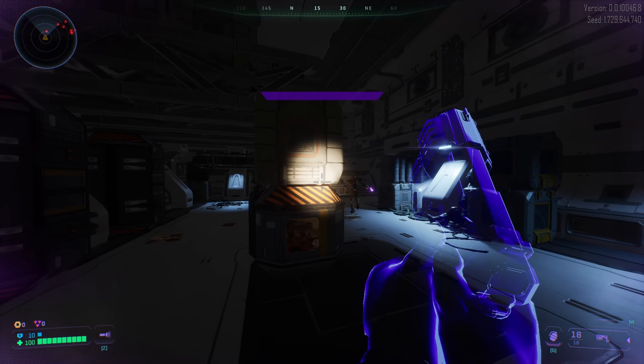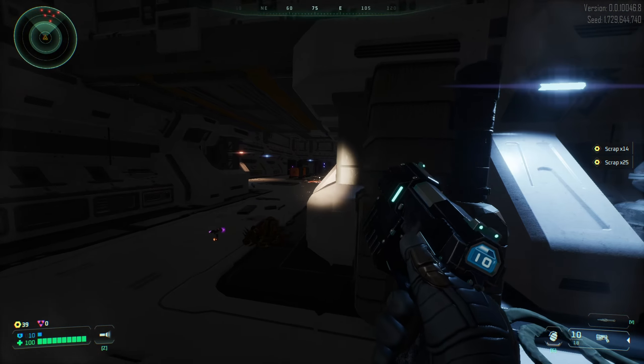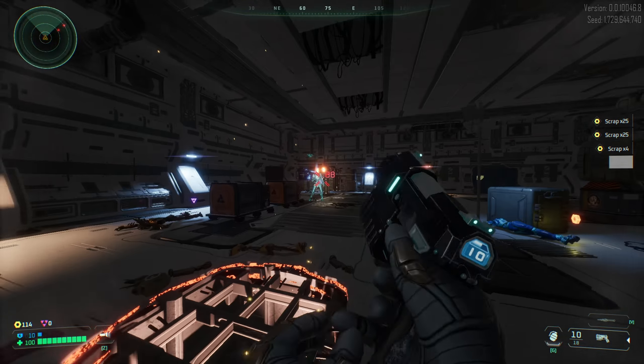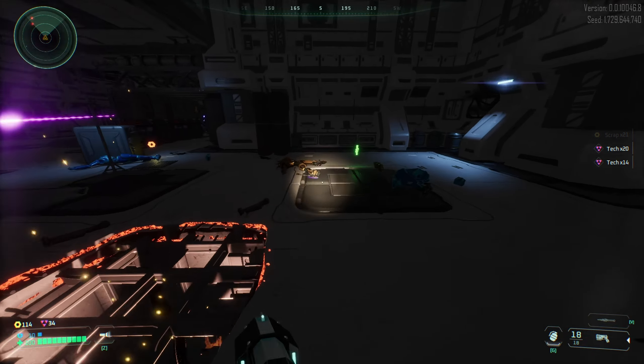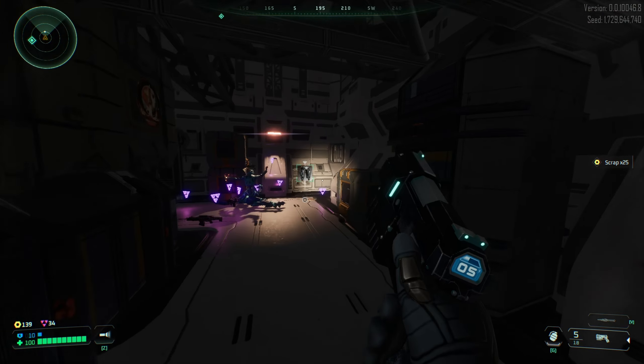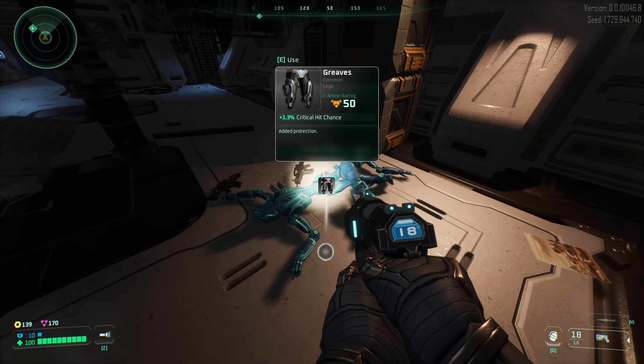Stealth mode activated — I can be in stealth, but I don't play with stealth mode. So we're killing all the robots. You get loot, you get scrap and tech. And I think we got our first item — Greaves, Common legs, 1.3% critical hit chance.